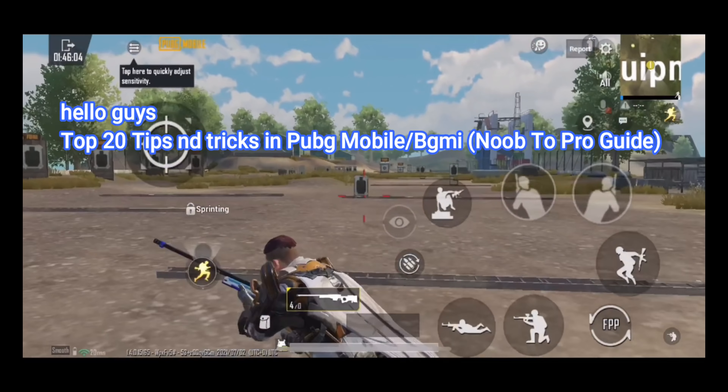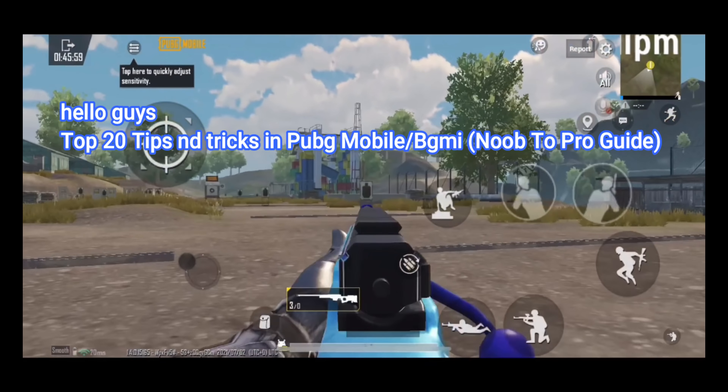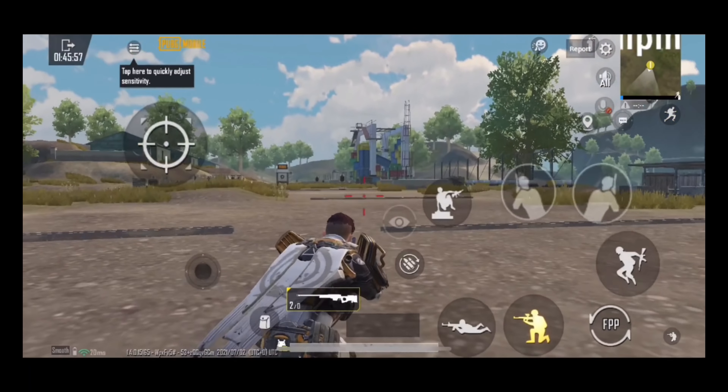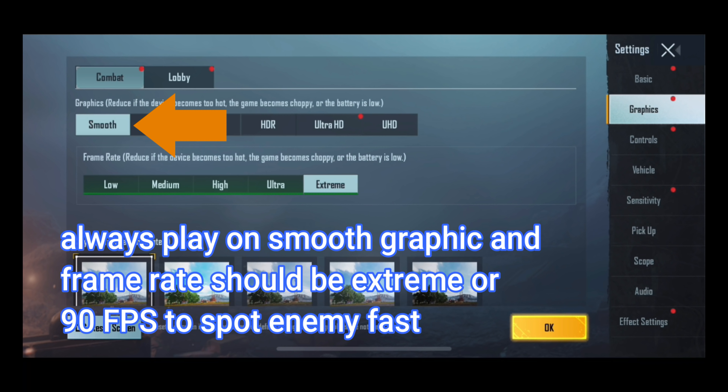Hello guys, here are top 20 tips and tricks in PUBG Mobile and BGMI — a noob to pro guide and tutorial. Tip number one: play on low graphics. Always play on smooth graphics and frame rate should be set to extreme at 90 FPS to spot enemies fast.